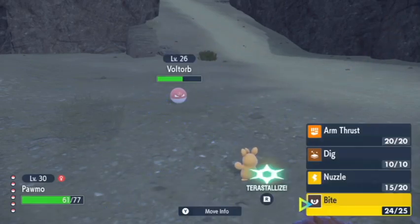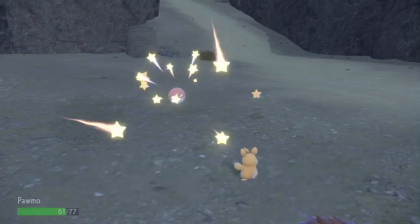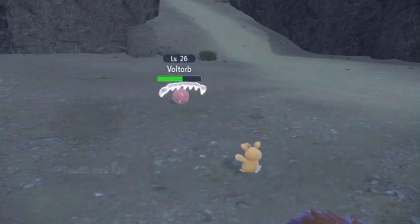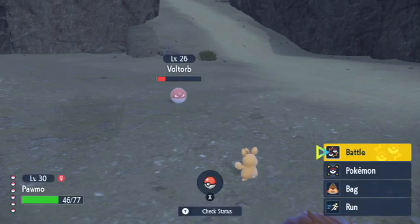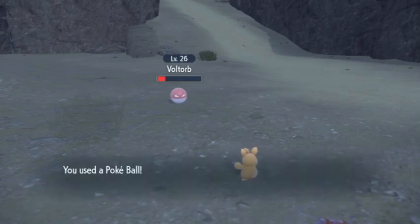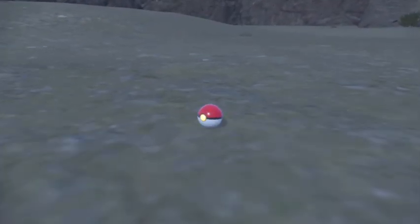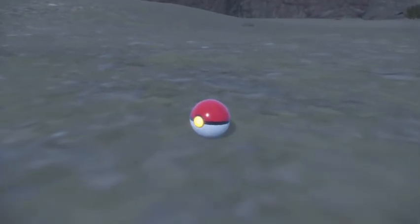I really wish they would do the designs for Voltorb where it just looks like every single Pokéball, and then you can decide which one you want to catch. I think that would be so cool. Imagine having a Luxury Ball Voltorb. You can make certain ones really rare, like a Master Ball one.